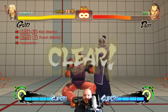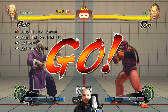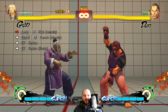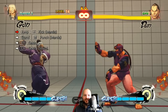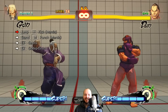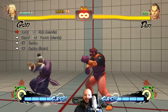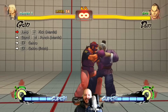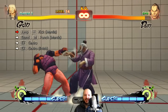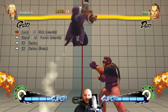100 hand slap used to be a really busted move — it's not that good anymore. You used to be able to link off it meterless, which was pretty stupid: jump heavy, stand medium. His jump arc changes too — that's the other tricky thing. He's got a pretty normal jump arc in punch stance, but in kick stance his jump arc goes crazy — he can jump over you from really far away.